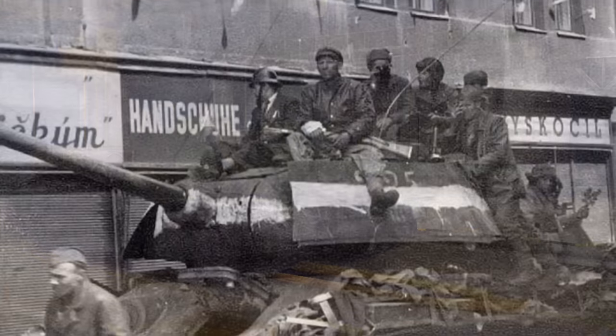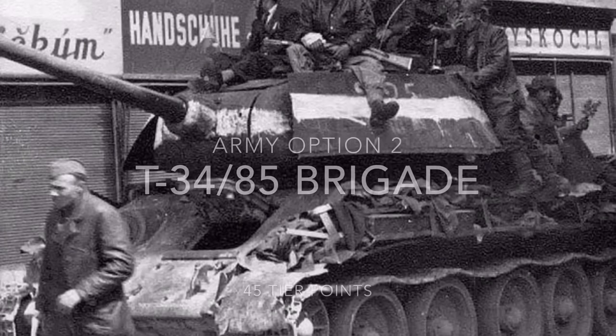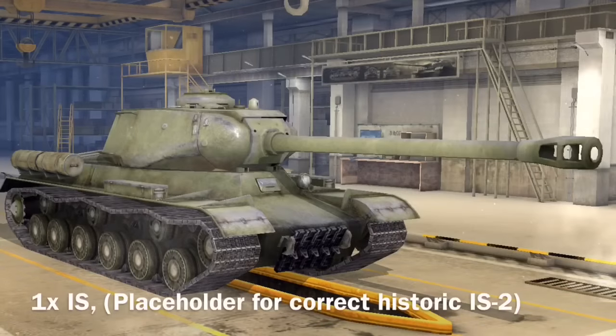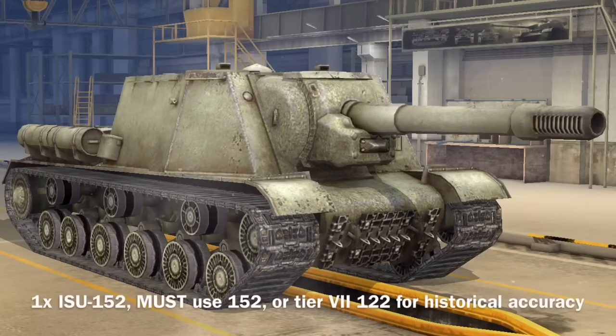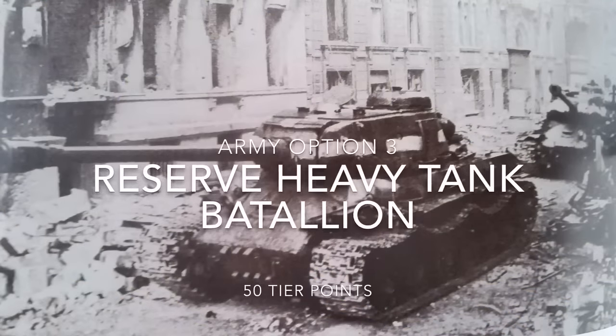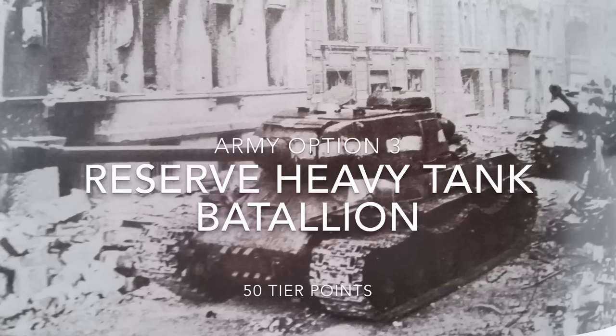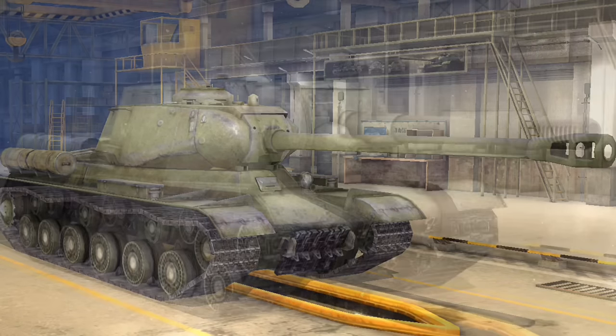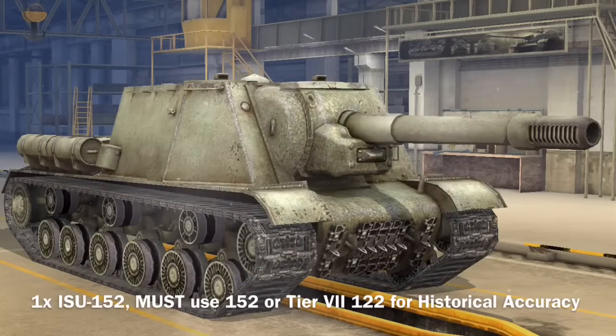The second Soviet army is only 45 points: the T-34-85 Brigade, which includes five T-34-85s with as much premium ammo as you want. There were a lot of IS-2s in Berlin, but since we don't have that tank yet, we'll field ISs as placeholders. Once we get the IS-2 or IS-2 Berlin, field that instead. Just to even it out, you also get one ISU-152 with those same historical guns. The third army is built around IS tanks — field six ISs as placeholders for IS-2s — plus one ISU-152 again with those guns, to make it 50 points.